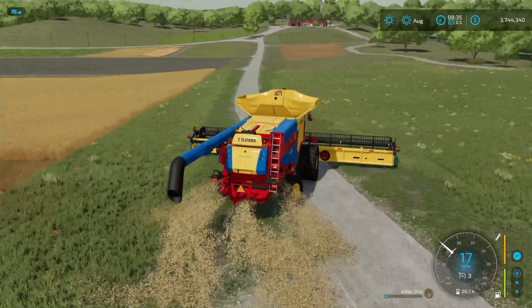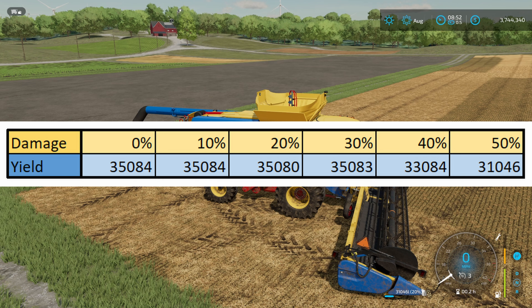I tested every 10% from 0 all the way up to 50% damage. On the first run we had 35,084 liters; at 10% damage, once again 35,084; at 20% damage, 35,080 — only four liters off; at 30% damage, 35,083 — only off by one liter. I wouldn't consider either of those a real loss. But at 40% damage, we only got 33,084 liters. That right there is the tipping point — anything after 30% is when you're going to start having a loss in your yield because the harvester isn't processing it properly.